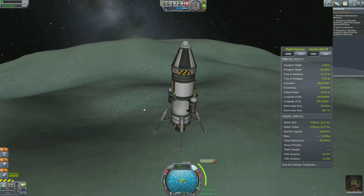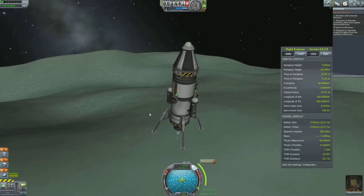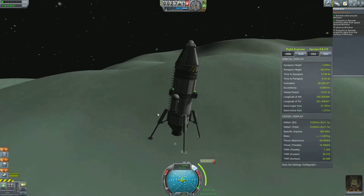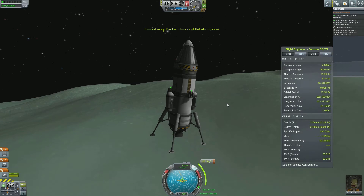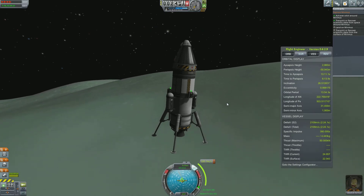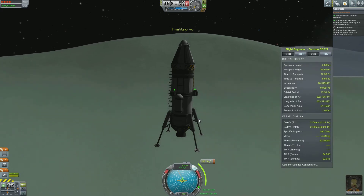The gravity of Minmus is really low. These planets they've created are actually really interesting in the sense that they have their different atmospheres, different attributes, gravity forces and stuff like that — they've really made them quite variable, which is realistic. They've done a great job of this game, and it's still in early release 0.24, so there's only going to be better things to come.